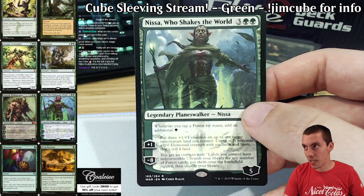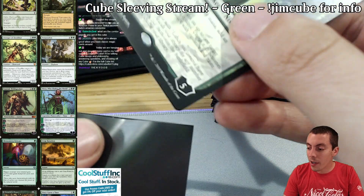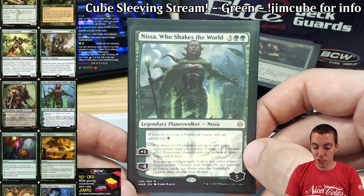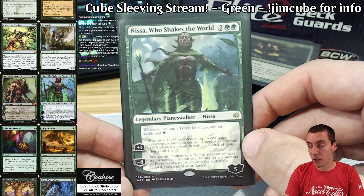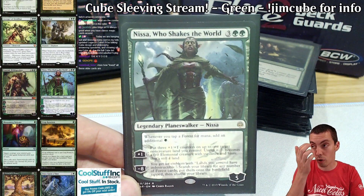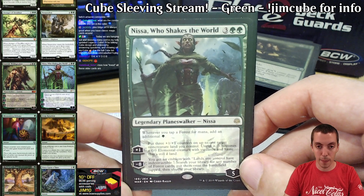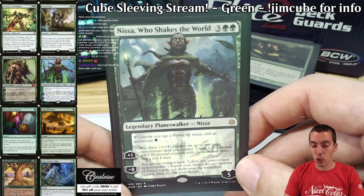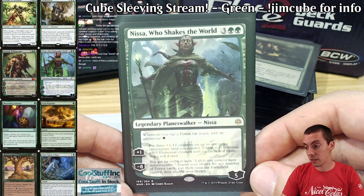Our second green Planeswalker is one you may know from Standard. Nissa Who Shakes the World is unbelievable. Having played it in a few cubes, Nissa just does everything. She's kind of a combo enabler where you can just double your mana — it's like Mirari's Wake because you have Varus in play. So you're going to combo and make a bunch of mana, untap your lands, play your Time Spiral or Emrakul or whatever. It's a cool ramp card, cool combo card, and obviously a great threat in itself — it'll play very well in blue decks with Breeding Pool and Mana Leak up. It's just too powerful not to include. My cube is meant to be a Synergy Cube, but it's also just a really powerful competitive cube, and Nissa's just really, really good.